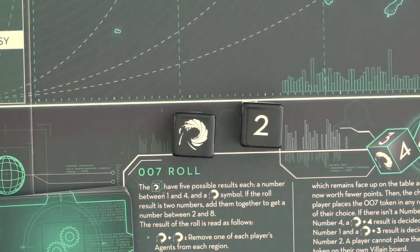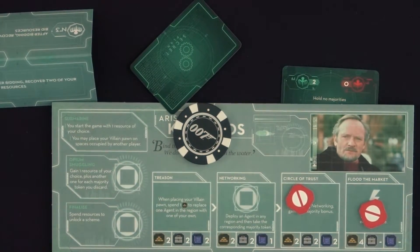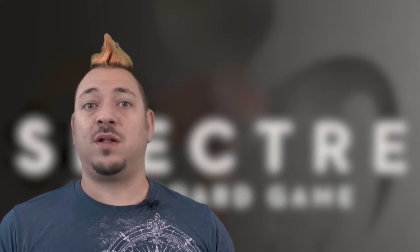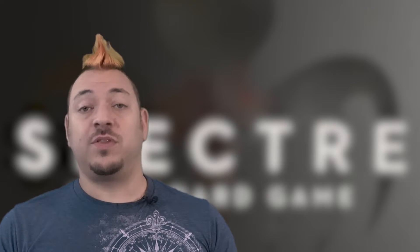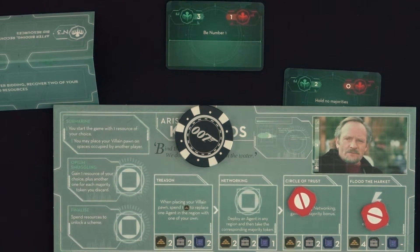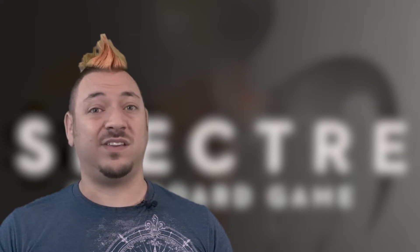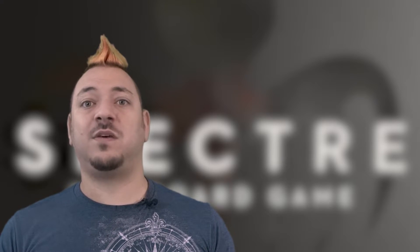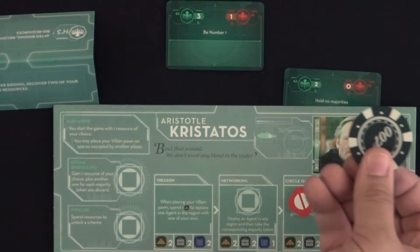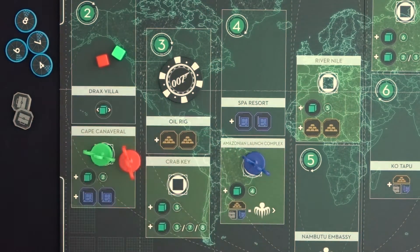If both dice are numbers, add them together and place the 007 token on the region of the map corresponding to that number — remove all agents and pawns from that region, and as long as this token is in a region, villain players cannot place agents or pawns there. The third outcome is if a single barrel is rolled along with a number: the player represented by that number gets to choose another villain for 007 to visit. If not playing a 3 or 4 player game, a rolled result of a barrel and 4 refers to player 1, while a barrel and 3 refers to player 2. Put the 007 token near the targeted opponent's villain board — James Bond causes one of that opponent's scheme tokens to flip over, increasing the cost for them to unlock and finalize it. The numbered player who was rolled gets to choose, not the targeted player. Now that villain sends 007 away to a region of their choice on the map, where he removes all agents and prevents players from going there until he's gone.